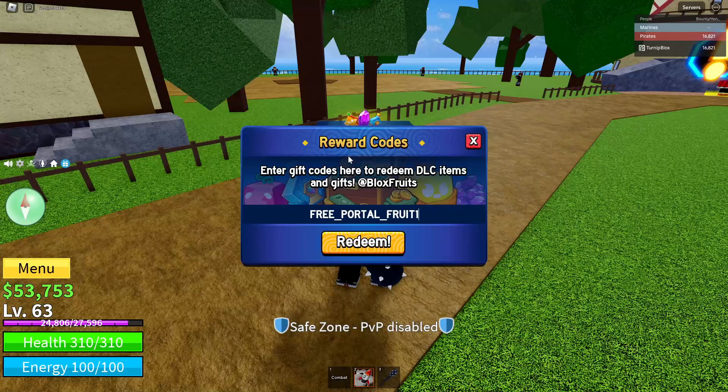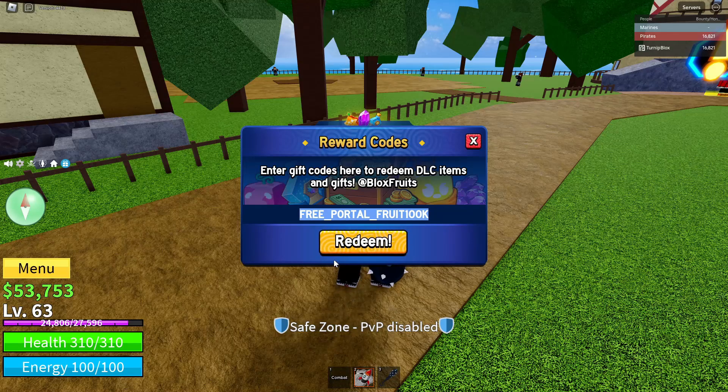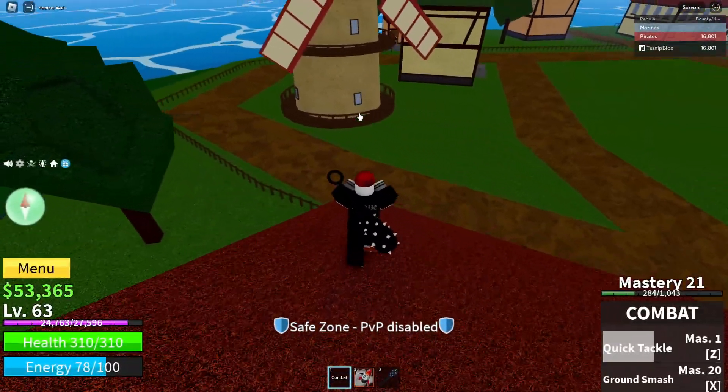The code you want to type is: FREE underscore PORTAL underscore FRUIT100K. Make sure you spell it exactly correct — all capital letters, an underscore between FREE and PORTAL, and an underscore between PORTAL and FRUIT. Do not put an underscore between FRUIT and 100K, and make sure to capitalize the K at the end. Once you've spelled it correctly, click the big orange Redeem button to claim your free Portal fruit.